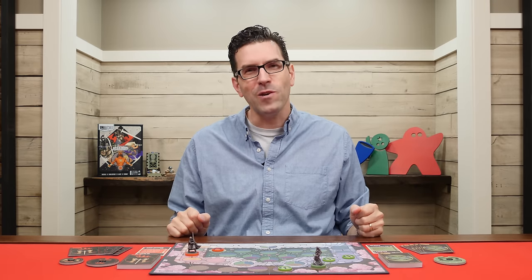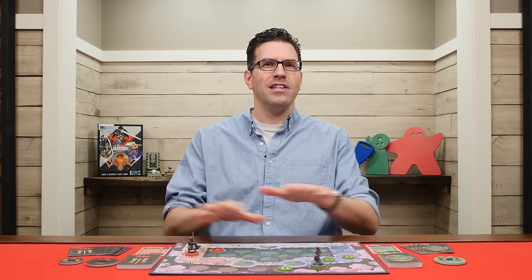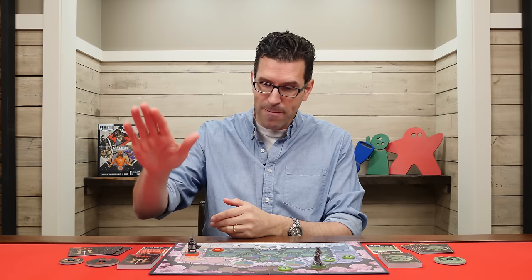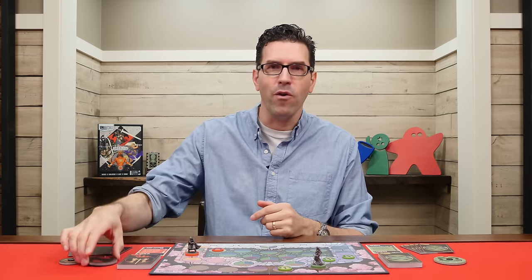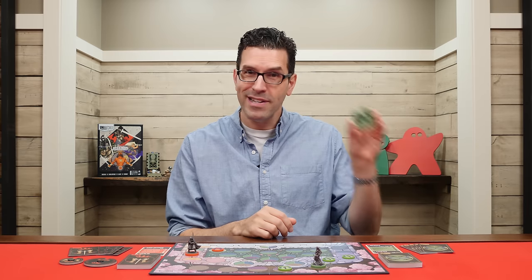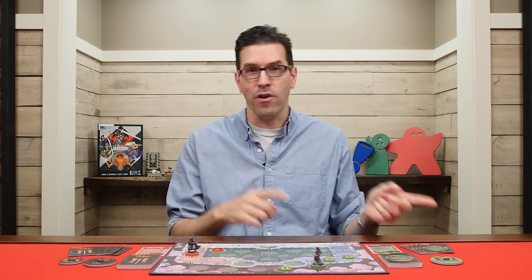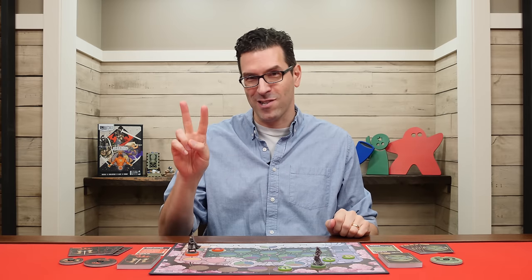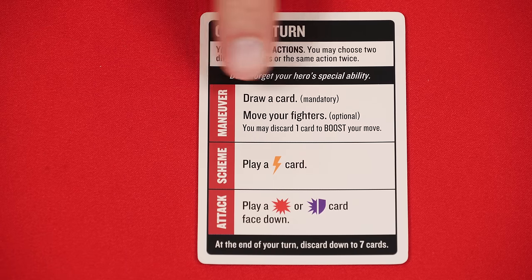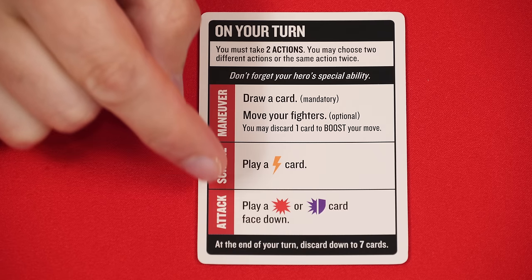In Unmatched Battle of Legends, you and the other player take on the role of classic legendary characters fighting for dominance on a battlefield, using your character's abilities driven by their individual powers and their deck. Each hero will have a certain amount of health, and if you reduce an opponent's hero down to zero health, you immediately win. The game is played over a series of turns, starting with the youngest player and going back and forth. On your turn, you'll perform two actions — you can't take just one.